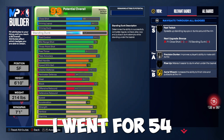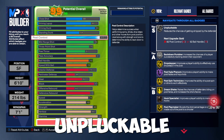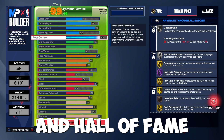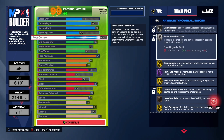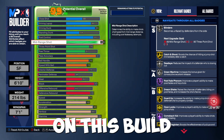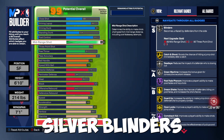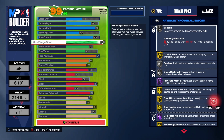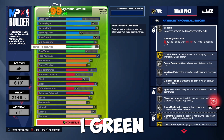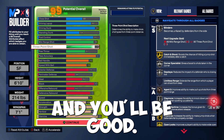I went for a 54 standing dunk and an 85 post control for that silver Unpluckable and silver Backdown Punisher. The build gets gold Drop Stepper and hall of fame Close Shot Phenom. Moving on to shooting, we put an 86 mid-range on this build so we could get gold Catch and Shoot, silver Blinders, silver Dead Eye, silver Green Machine, and gold Guard Up. For anyone saying that's not enough to shoot consistently — I disagree. You just need to know your shot and your hot zones and you'll be good.